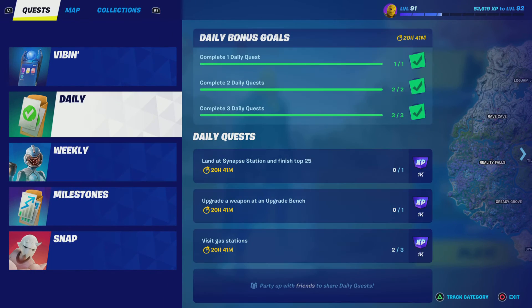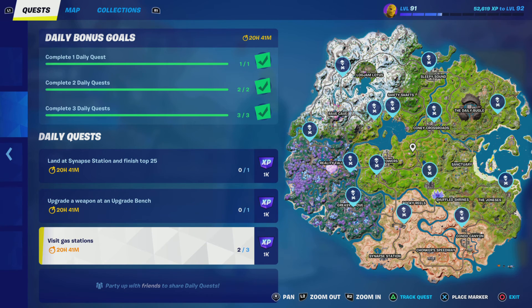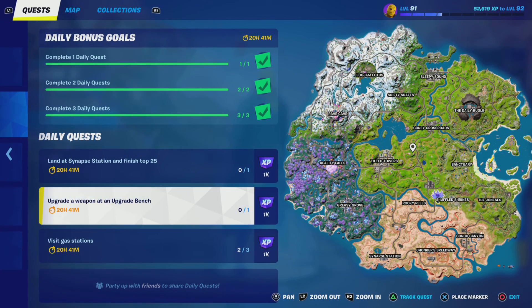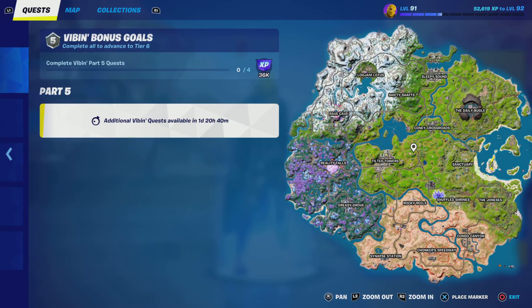Dailies are an everyday thing — you can see I've already done mine. You're going to do what it tells you; for example, visit gas stations right here. You can see upgrade one weapon at an upgrade bench — I'll get 1,000 XP each one. On the top, if you do one daily quest you'll get 45,000 XP if you do those three at the top, plus 3,000, which makes 48,000 XP doing these dailies.